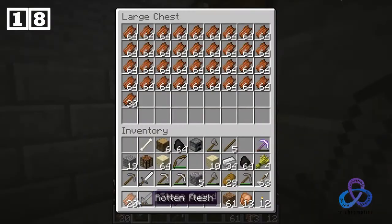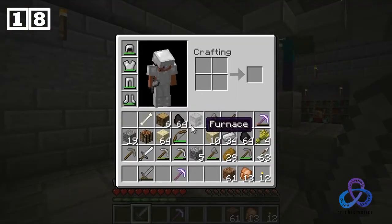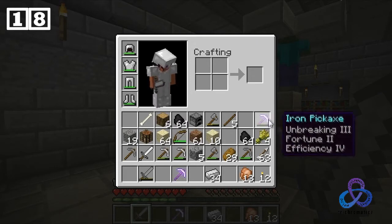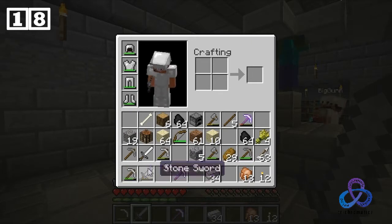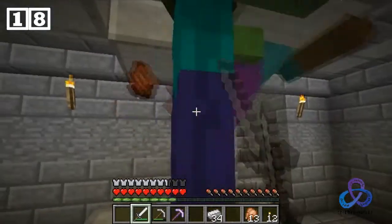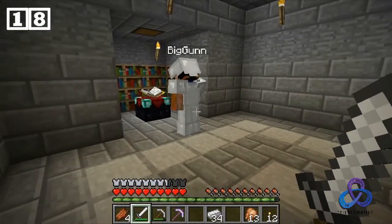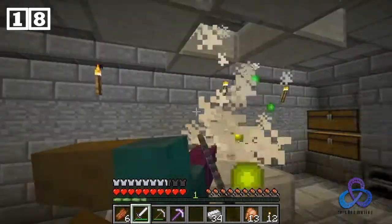We're going to go off and get all of that stuff we so wonderfully collected before. I am clearing out my inventory of stuff I don't need — I want to take that back, get rid of that, probably drop off the sand and such. There's a fortune pick I can probably use, and some iron picks for basic digging, and I have an iron sword. All righty, so we're getting ready to go back — this is 300 blocks away from home base.